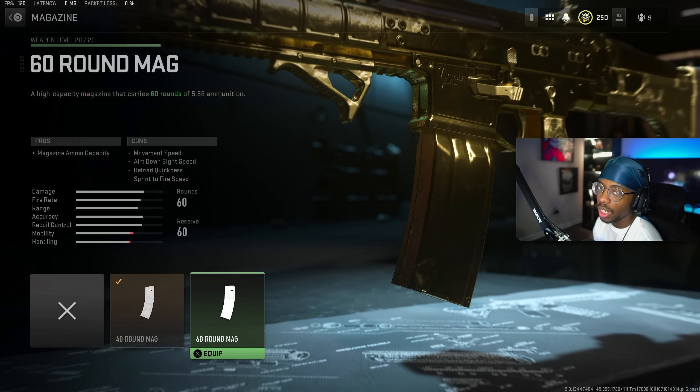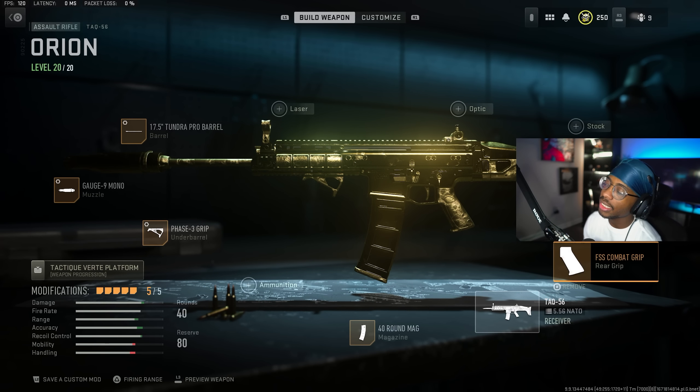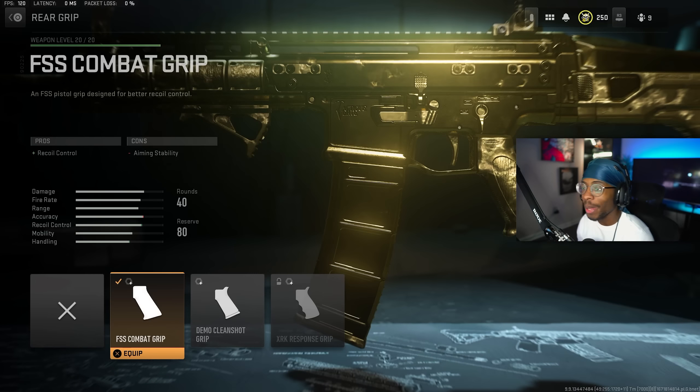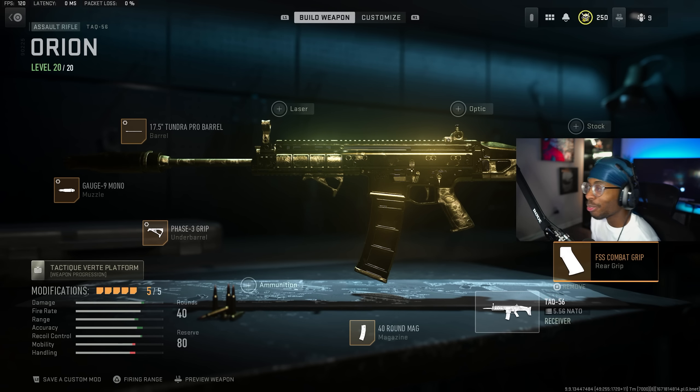Second to last, we ran the 40 Round Mag — you can run the 60 but it will slow it down quite a bit, so I recommend the 40. The last attachment is the FSS Combat Grip, which basically gives you recoil control and absolute zero recoil. For the tuning, we have ADS speed at negative 0.39 and sprint-to-fire speed at negative 0.35. It's an AR but we still want to play aggressively with it in Warzone 2. Go ahead and take a screenshot.